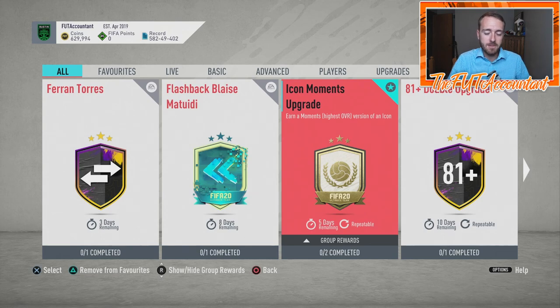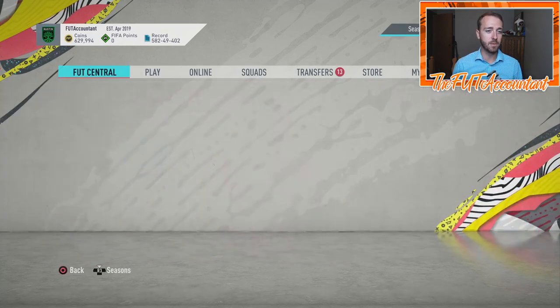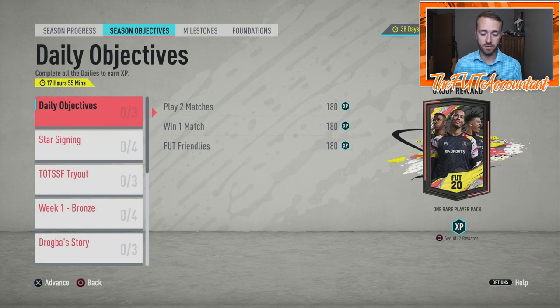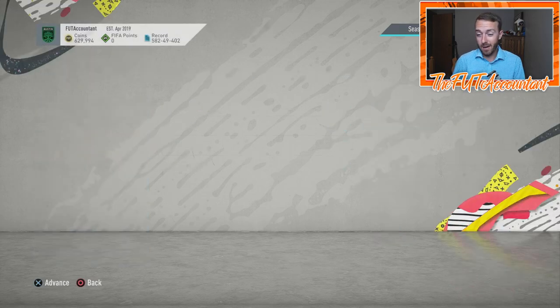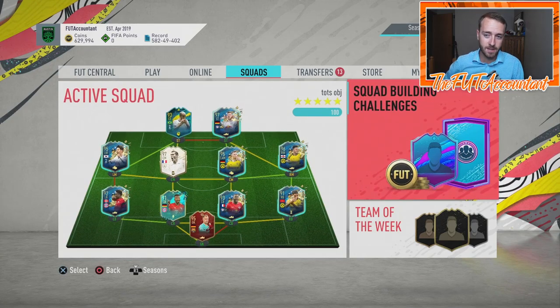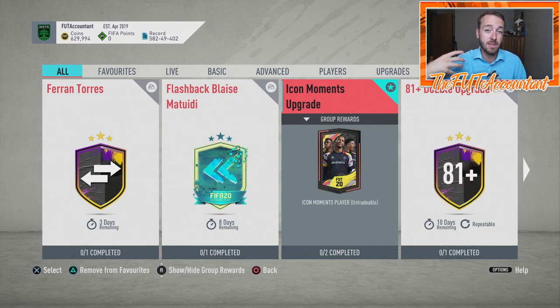I expect this to happen again in FIFA 21 - EA does not take steps backwards, they just keep adding and getting bigger and better in terms of content. The content you can't argue with. In terms of objectives and SBCs, the second half of FIFA 20 has just hit a new level with content released daily. Every single day we're looking at our phones at 6pm UK, 1pm Eastern - what is the new content for today, what is it going to do to the market?